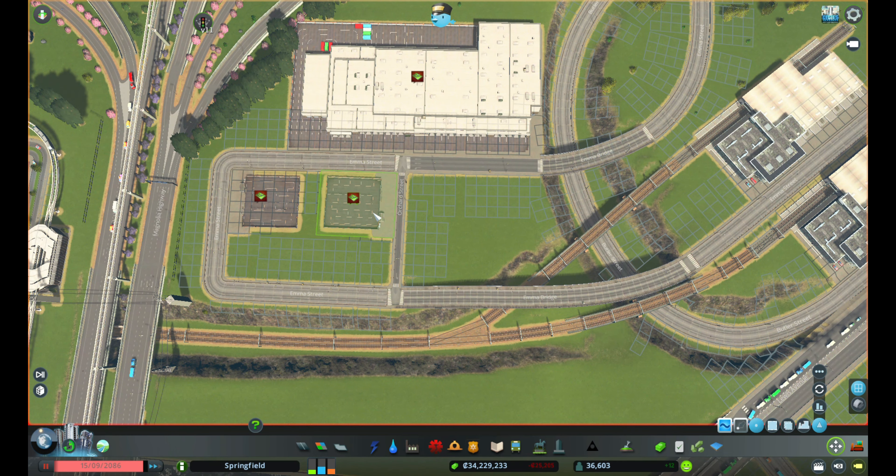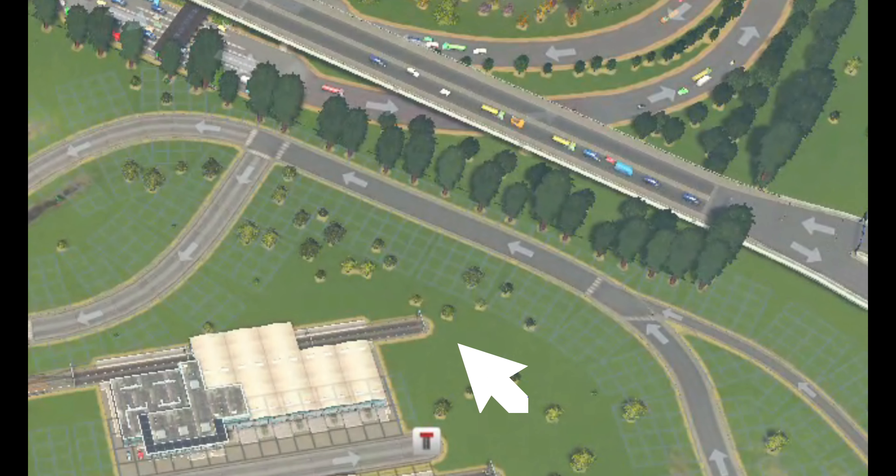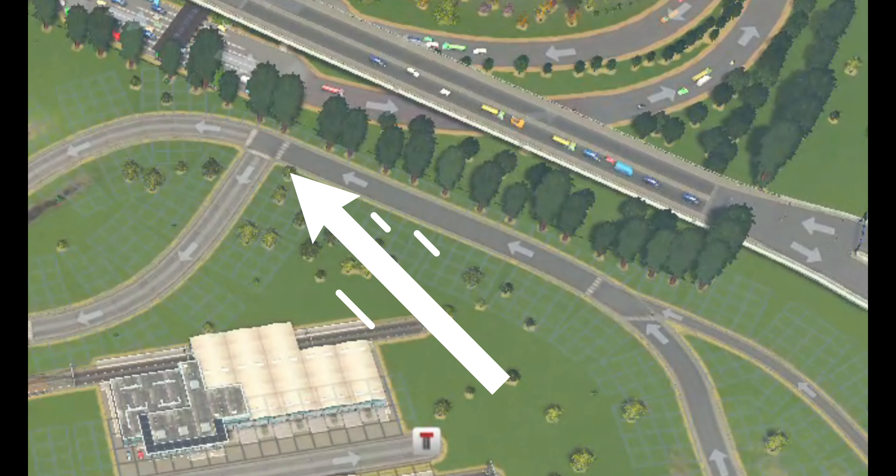One thing I'd like to mention is you see how the collector road separates — I've done that because the traffic merging over there will not go to the warehouses, as they will be exporting raw materials and not flour. By twisting the connection it prevents lane switches.